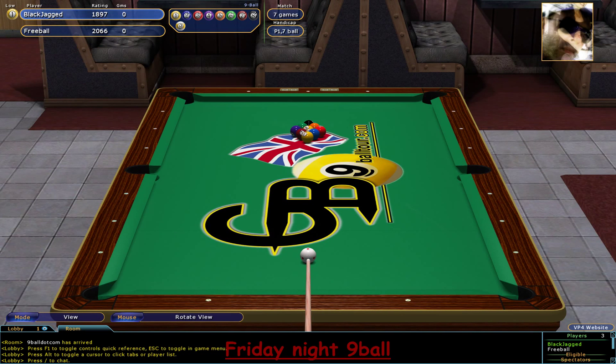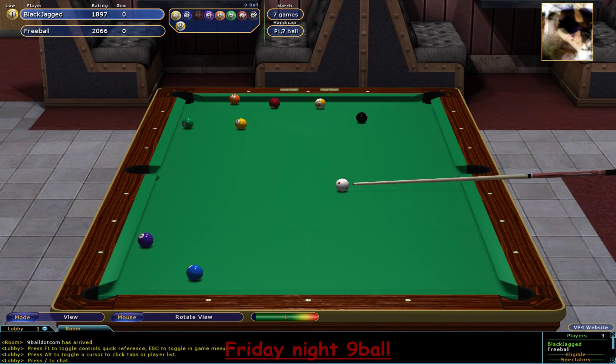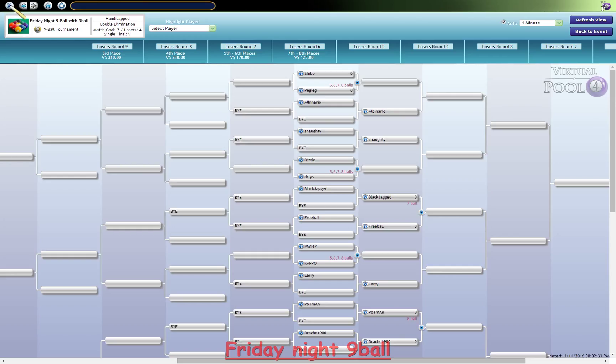We're just about to join Friday Night Nineball, and we've just missed a lag, but Black Jagged has won the lag. This is a second round match, race to seven, with multiple moneyball handicapping. We'll have a quick look at the bracket while they're warming up.